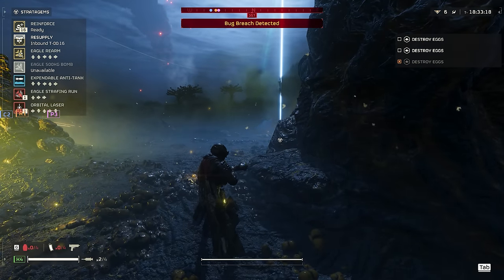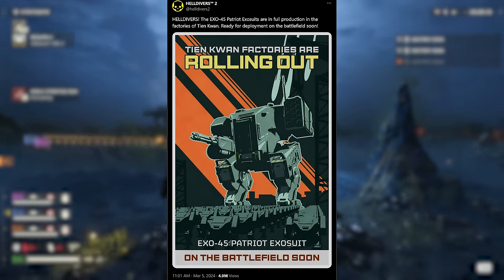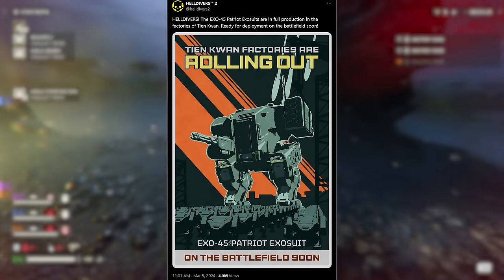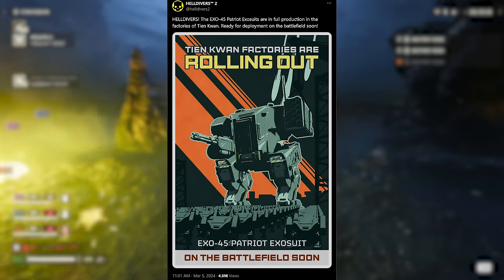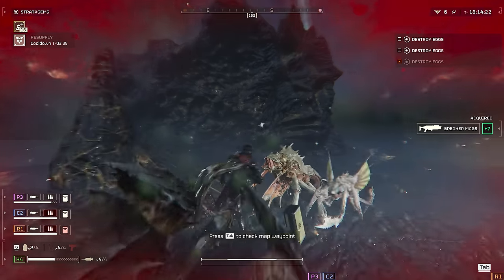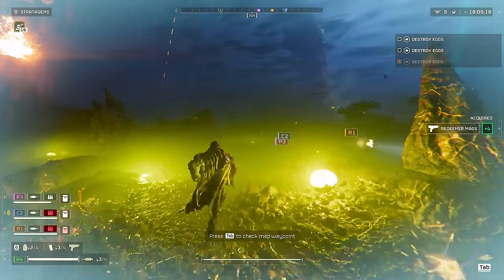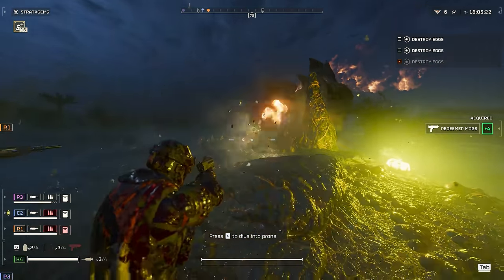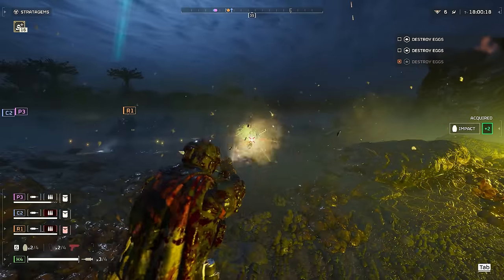The official Helldivers Twitter account posted this one yesterday — as if we didn't need another mech tease. It says: 'Helldivers, the XO-45 Patriot XO suits are in full production in the factories of Tian Kwan. Ready for deployment on the battlefield soon.' There is no mention of mechs currently in these latest patch notes, so if you see a mech in-game, it's going to be the result of a dev spawning them in. But they seem to be very, very close — all I can say is, bring on the mechs.